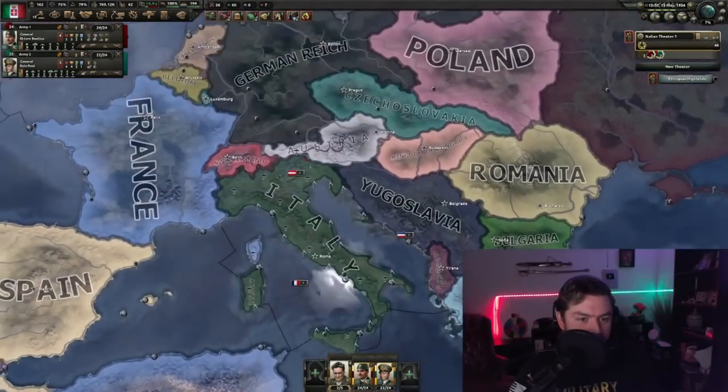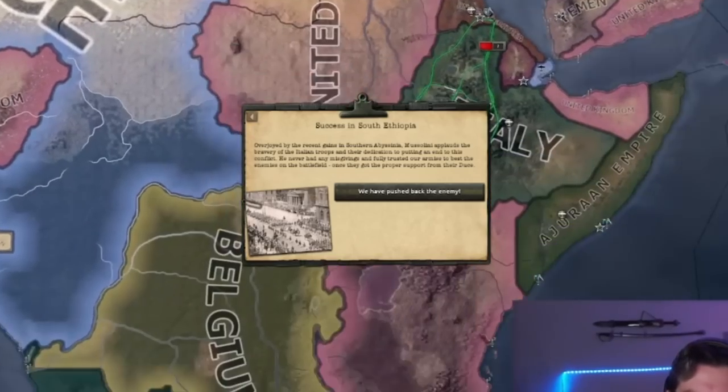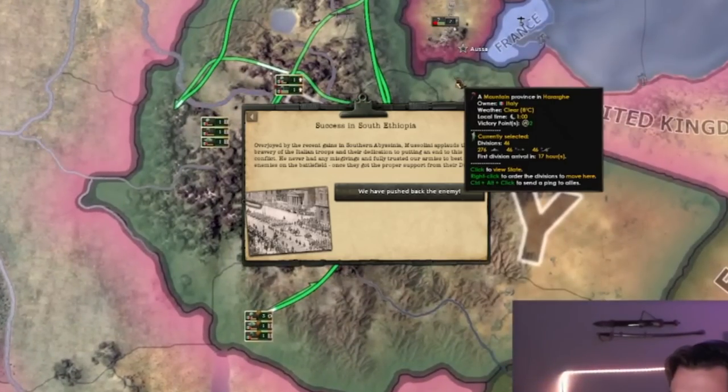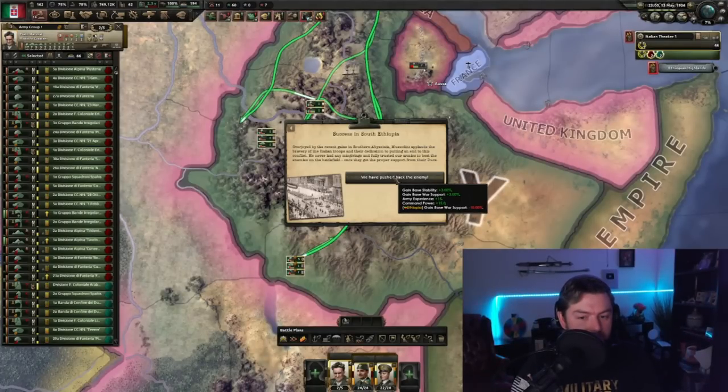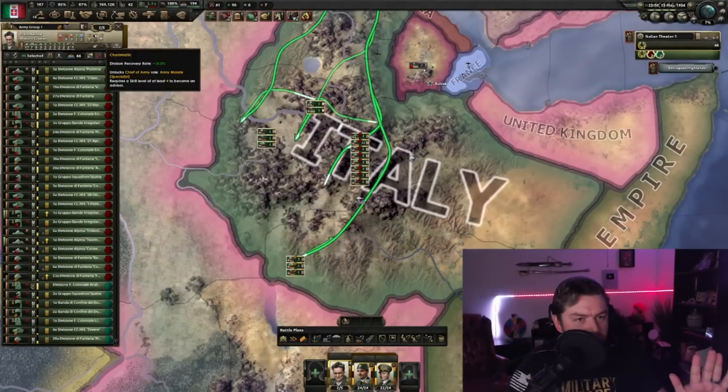Let's send these boys home. Success in Ethiopia! Wait, why are we getting this event afterwards? We already conquered it. Shouldn't we have gotten this while the event was still active? Okay, this is an early release — that might actually be a bug. Yeah, success in the north. We already did it. Well, it's early, could be a bug, it happens.